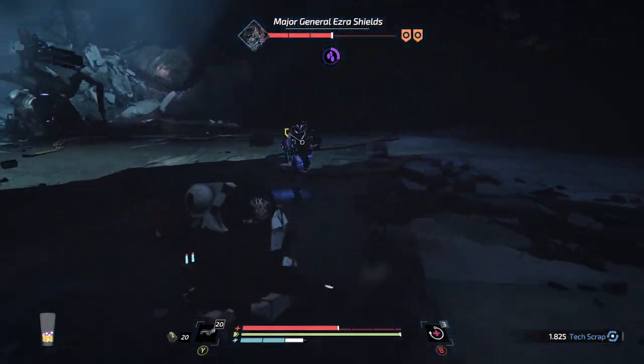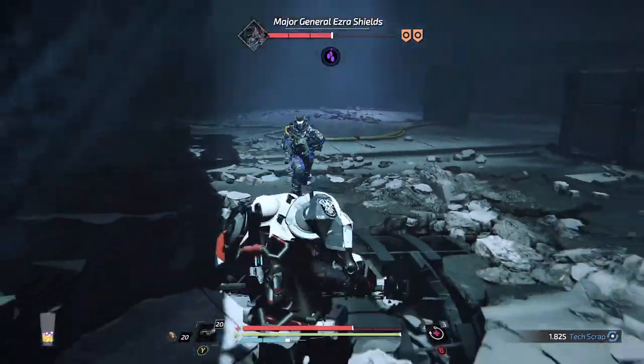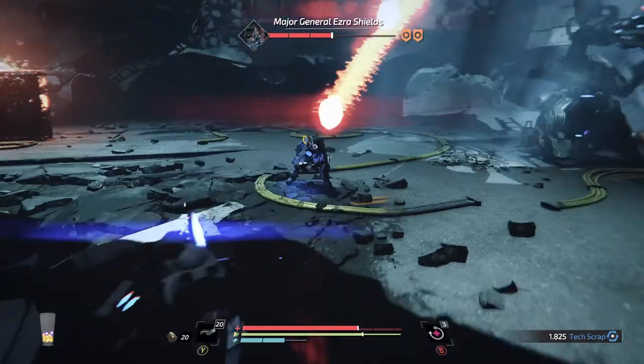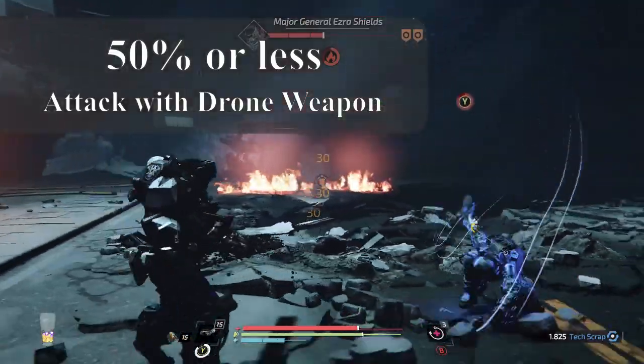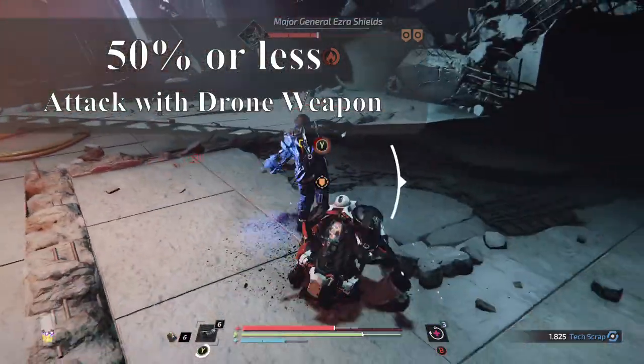Some people say take the mech armor down first, but I think it takes too much time — you can avoid it. Just listen for it: it cycles up. If it's cycling up while there's an opportunity to attack, don't do it. At 50% health I bring out my drone.